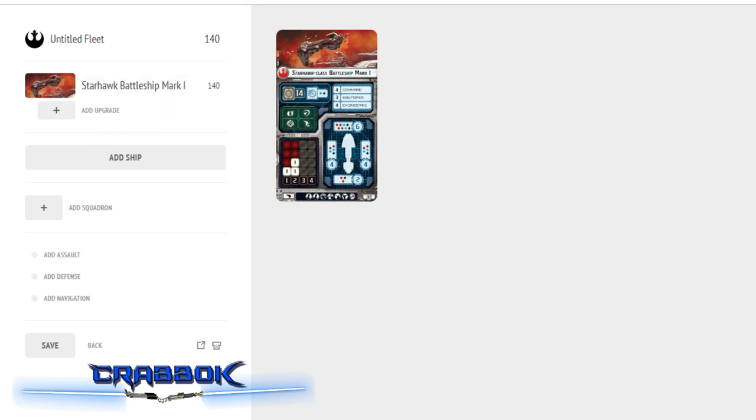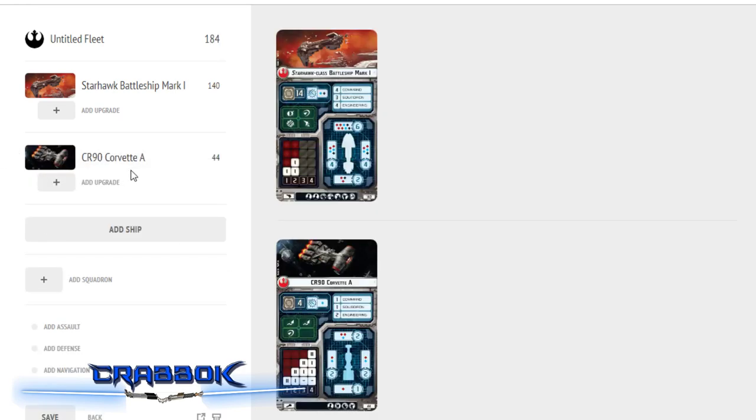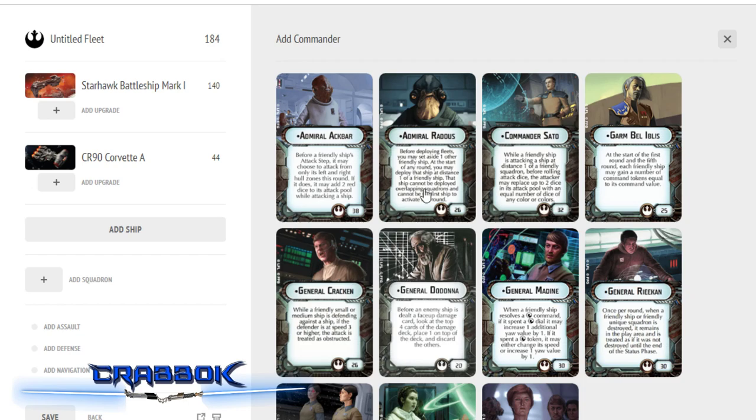So now that I've got a Starhawk in my list, what do we want to make? I thought it would be fun to have a Raddus-themed Starhawk list. This is a little more black-dice intensive with our cheaper Starhawk. We're actually going to go squadron-less for this build and put Raddus on a CR-90A. Dropping an MC-75 near somebody is one thing, but dropping a Starhawk near somebody is a totally different ballgame — I think that'll be a lot of fun.